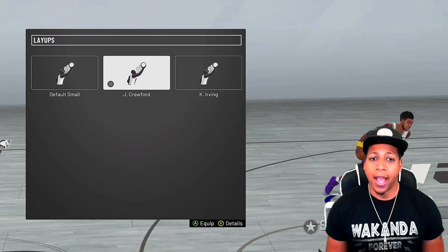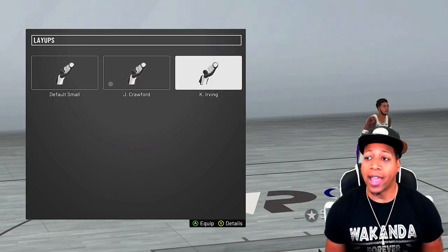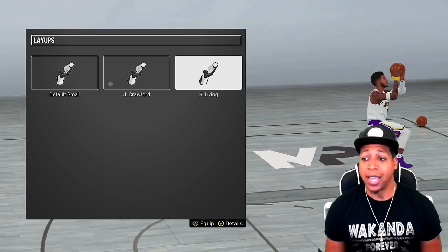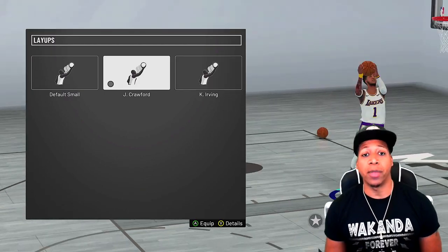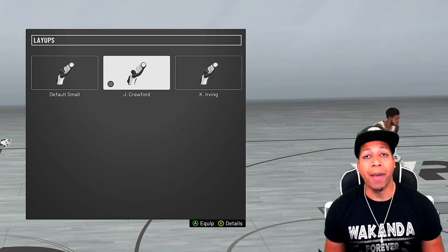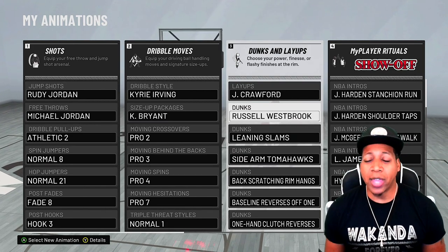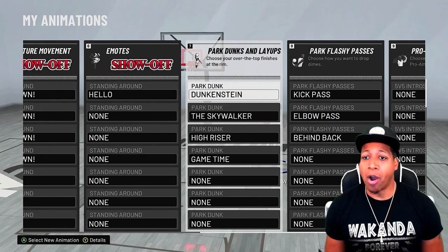For dunks and layups, I'm currently using the Jamal Crawford — I caught somebody real nice with it last night. Kyrie Irving is also good, especially if you're using slithery finisher and acrobat, since he does a lot of acrobatic layups to avoid defenders. But I like Jamal Crawford because of what he can do on the ground before getting in the air — the hop steps and dribbling behind his back are all nice. My dunk packages are Russell Westbrook leaning slams. I think 2K still has it so your first dunk package is the one you see most.